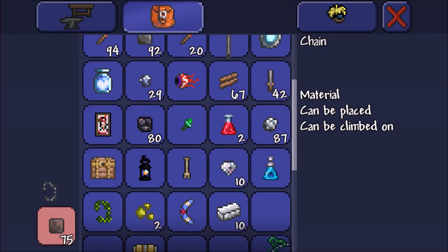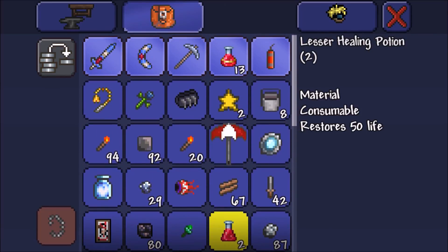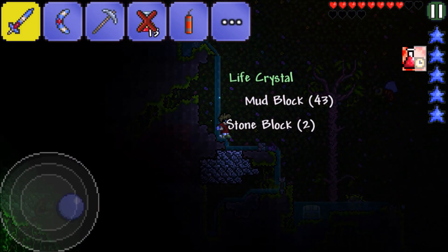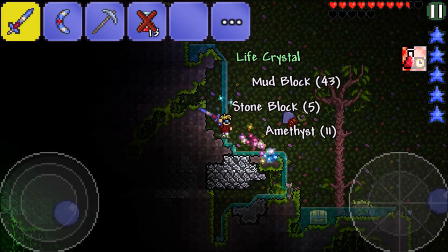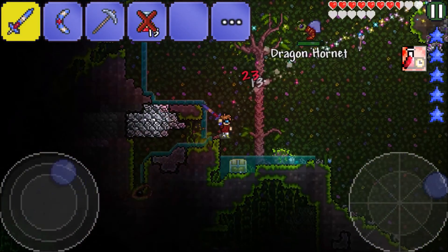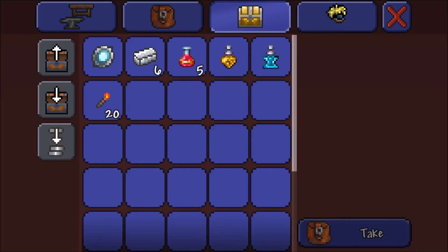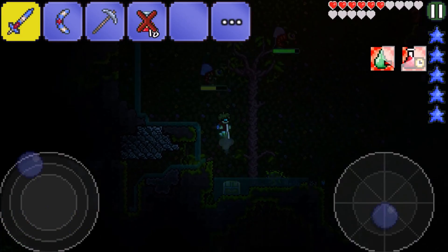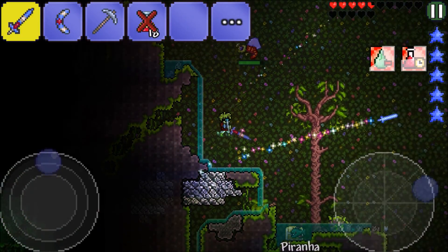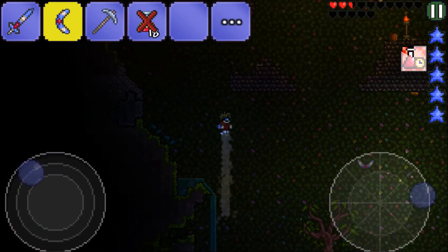I don't need a single chain or these lesser healing potions. Let's grab this heart crystal. More silver right there — come here, dragon hornet! My voice cracked — had a bunch of phlegm in my throat. Let's take these two potions; gotta fend for my life right now.